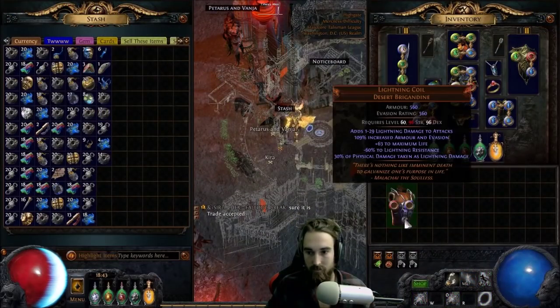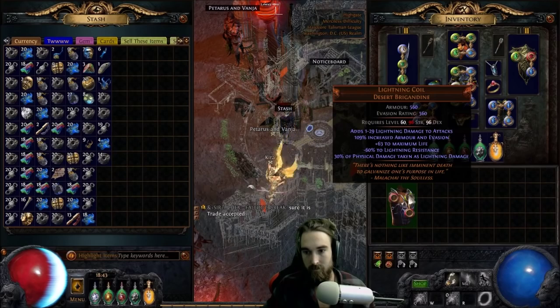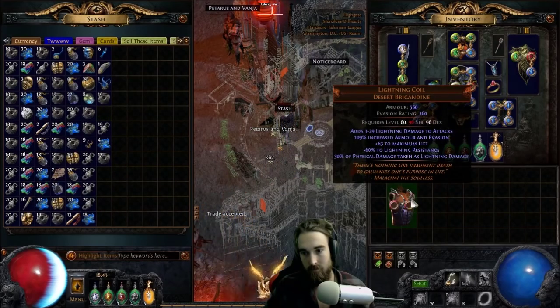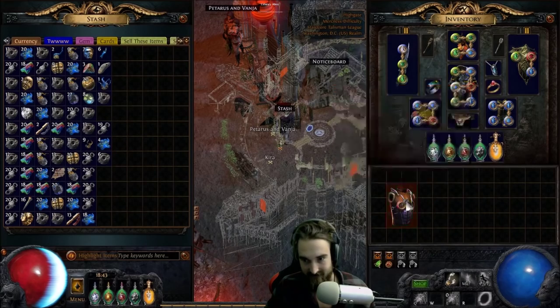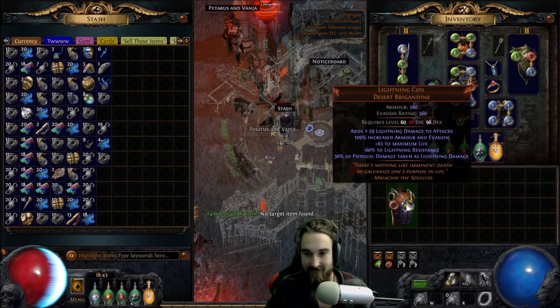Now we're going to focus on getting six sockets in this thing. You know why? Because we want to try to six-link it. So the item we found — I don't know how many jewelers we're spending on it right now. But you got to take it and say okay, that's a sunk cost into the item because we're going to try to make it into an item that's worth a lot. So here we keep going, keep spamming, and hopefully we'll hit it soon. We'll see. Are we going to hit it? Not yet, apparently. There we go.